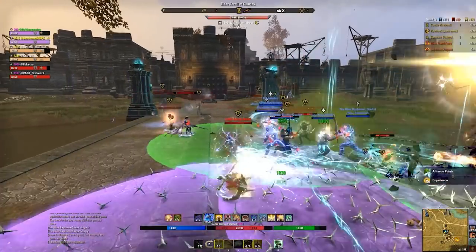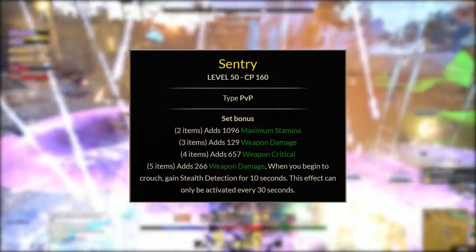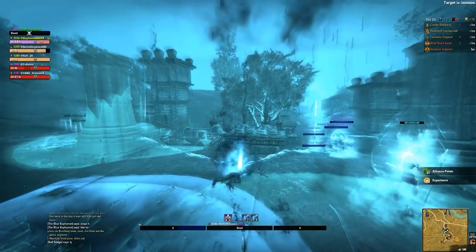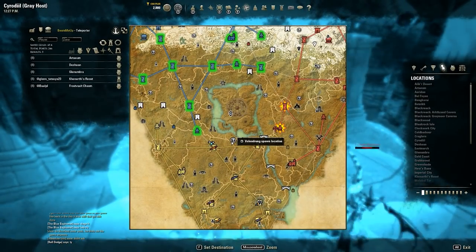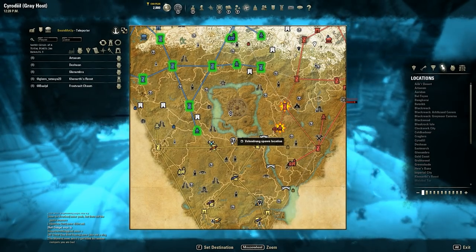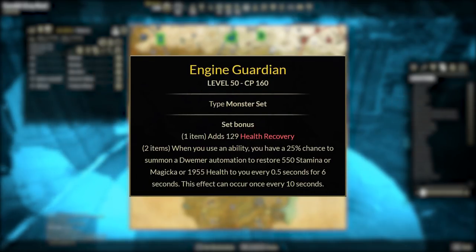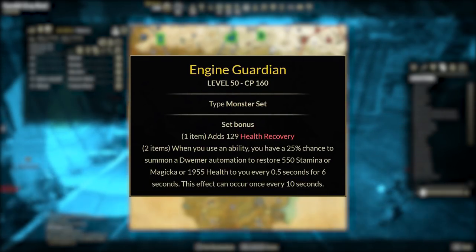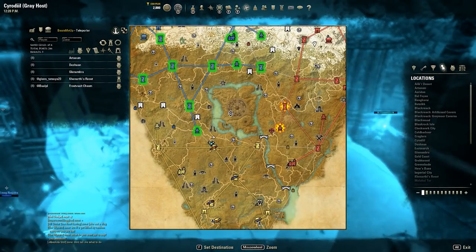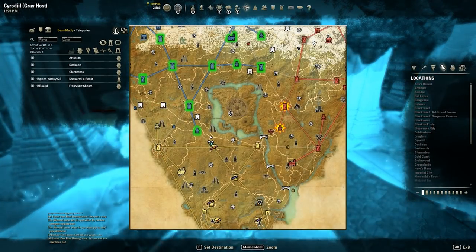For gear, there's a set called Sentinel obtained from the Cyrodiil Bruma vendor that gives 10 seconds of stealth detection when you begin to crouch, but it has a massive 30-second cooldown — not necessarily the best setup. Another surprising option is Engine Guardian. You'll be shocked how often a ganker will actually attack your Engine Guardian instead of you, since it's so close, and it can save you from that 10k Soul Harvest by having your little friend take the hit.